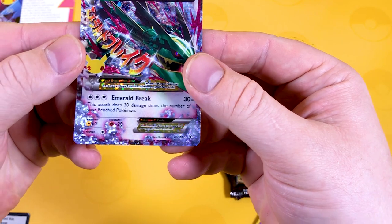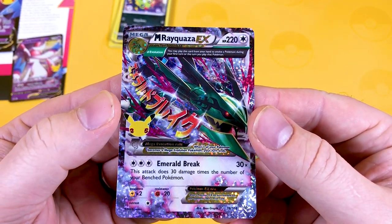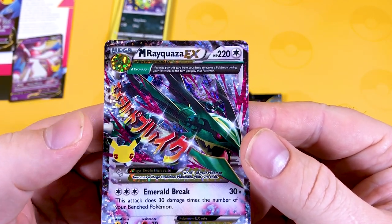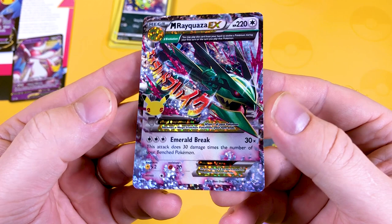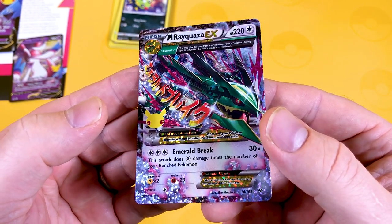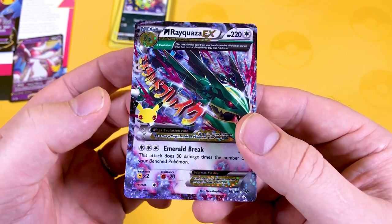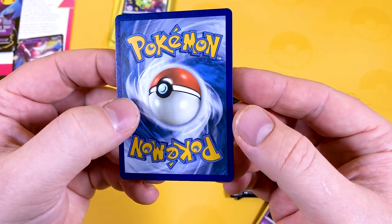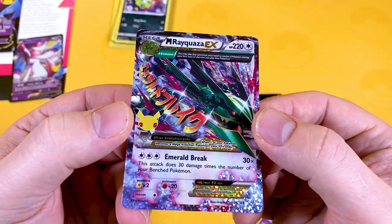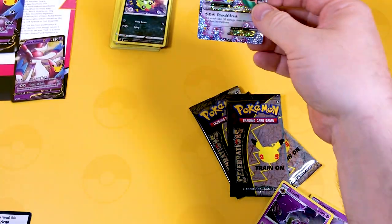Let's have a look at the Mega Rucasia EX, which is a fantastic looking card from 2015 it says on here. I'm not familiar with anything from base up until Sun and Moon Unbroken Bond, so you guys might have to point out to me which set the Mega Rucasia was from — leave it in the comments. Look at the glitter on that! I'm getting goosebumps already!